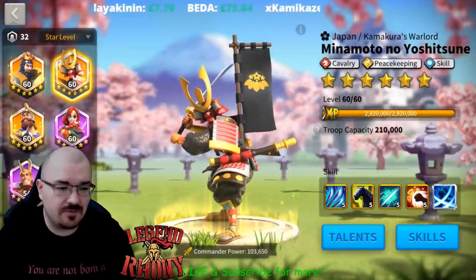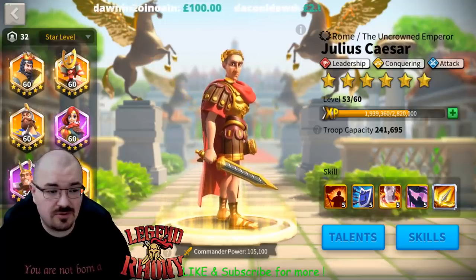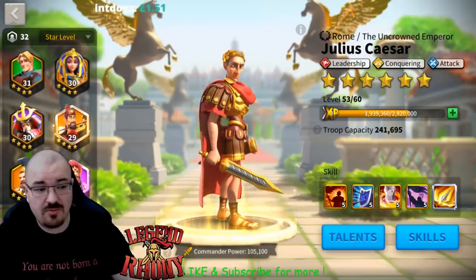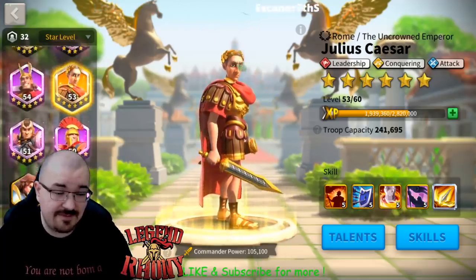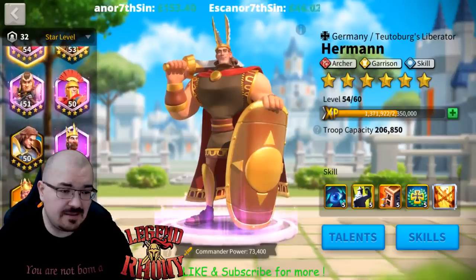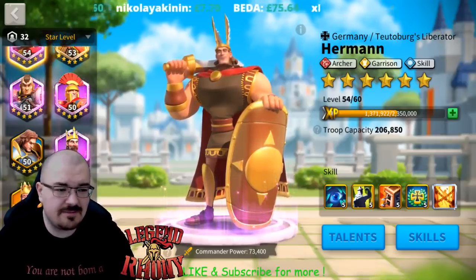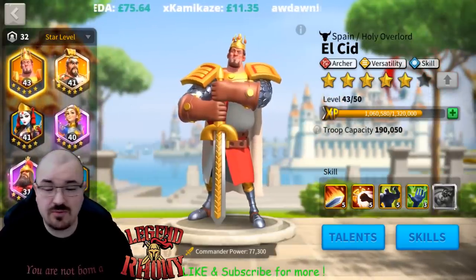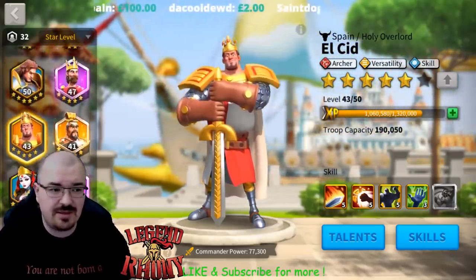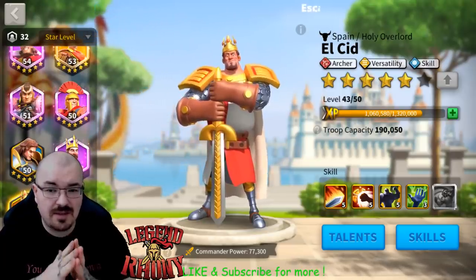For city rallies you can pair Julius Caesar with Minamoto, or the most common build: Julius Caesar and Hannibal Barca. Herman and El Cid are not ideal in city rallies — I'd rather put El Cid with YSG for an archer rally. But for single target, Herman and El Cid do a great job if you want to pin down or focus one target.